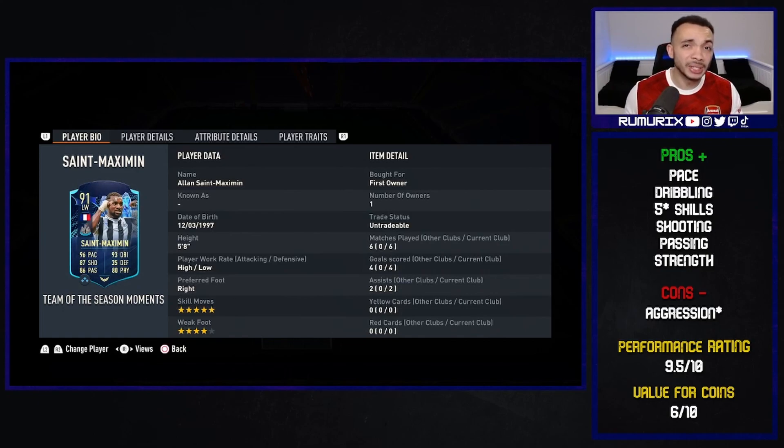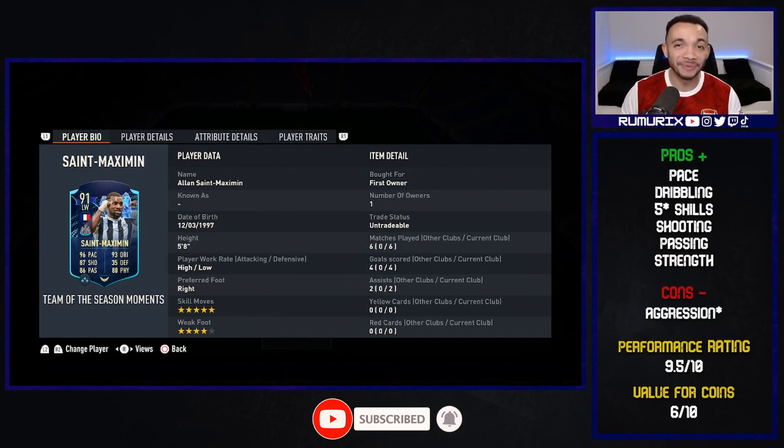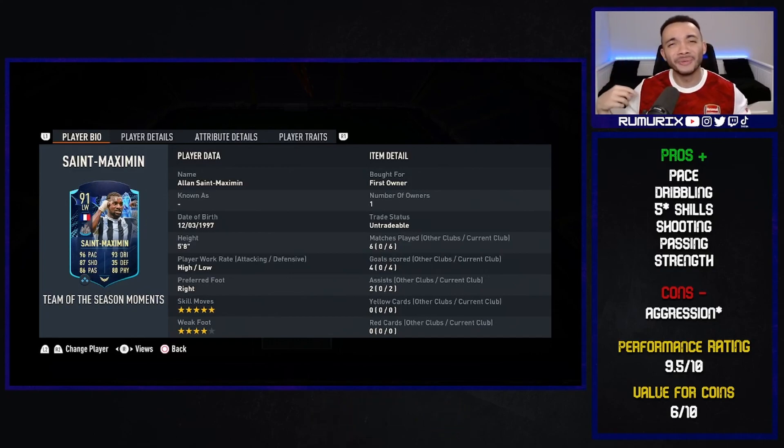Some Saint-Maximin cards haven't had the best shooting — I don't think there are any issues with his shooting. Passing on point, no issues. Strength: he's five foot eight with a relatively high strength stat, and with the Hawk or Marksman he does feel quite strong. If you're enjoying this review hit the subscribe button — I'll be releasing a lot more soon. Cons: aggression — you don't feel it too much but sometimes he doesn't want to get involved. Performance: 9.5 out of 10 — excellent player. Value for coins: 6 out of 10, but you can craft him with upgrade packs and loads of fodder. Excellent player nonetheless — if you get him let me know in the comments. It's been your boy Rumors — please like, subscribe, and comment. Take care.